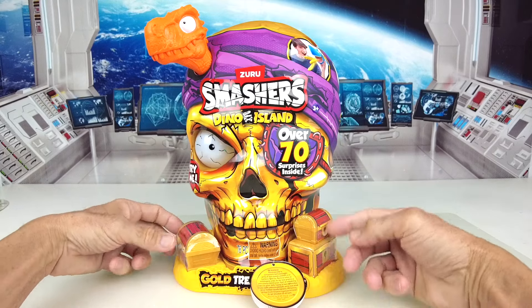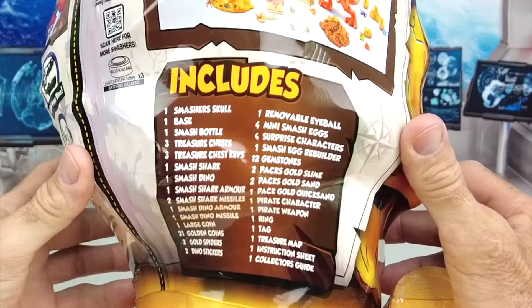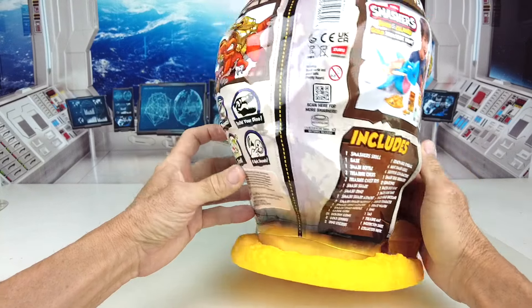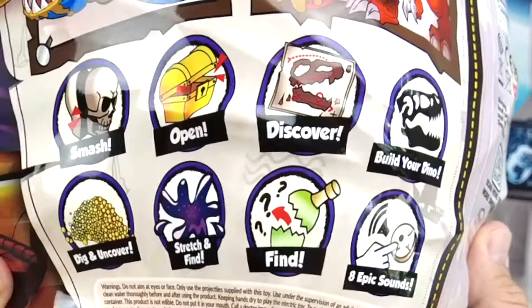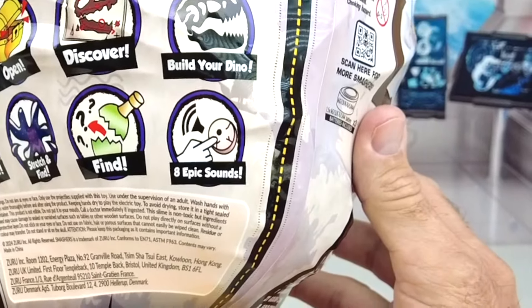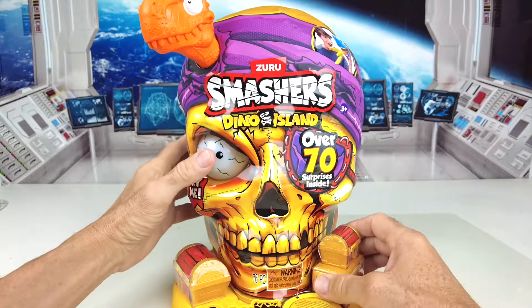And these three little cool treasure chests down the bottom. On the back there is the list of everything that's included. Also on this side it says smash, open, discover, dig and uncover, stretch and find, and eight epic sounds. Let's hear the epic sounds first right here with this eyeball.